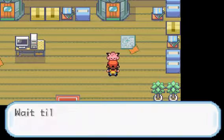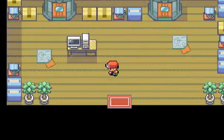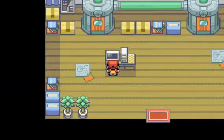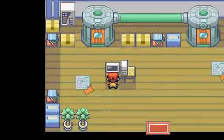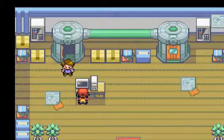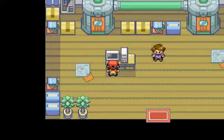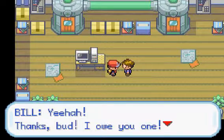Now we're just going to head into Bill's house and talk to him. Where's Bill? I'm pretty sure Bill is this Pokémon — this Clefairy-looking guy. He screwed up his experiment, now he looks like a Pokémon. He wants my help. Click yes of course. He's going to go inside the teleporter and I have to go over to the computer and initiate it. And then go talk to Bill again. Thanks, bud — I owe you one.